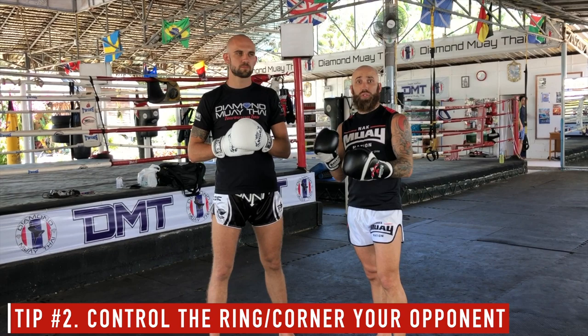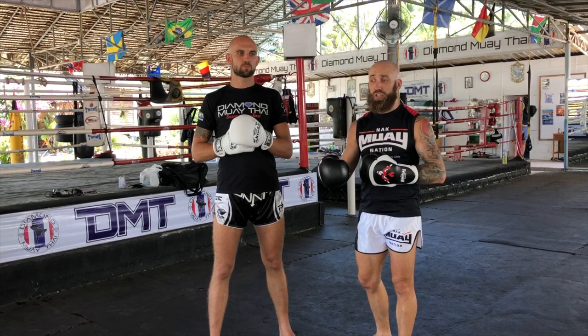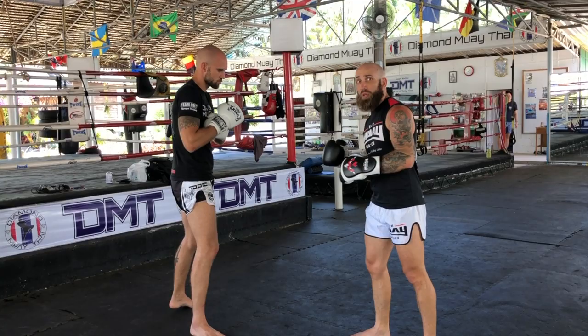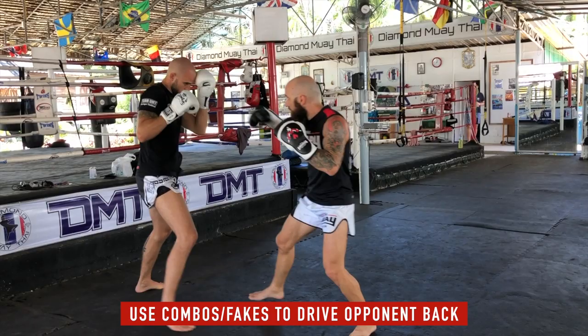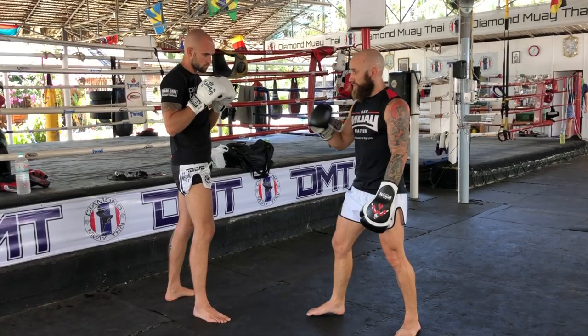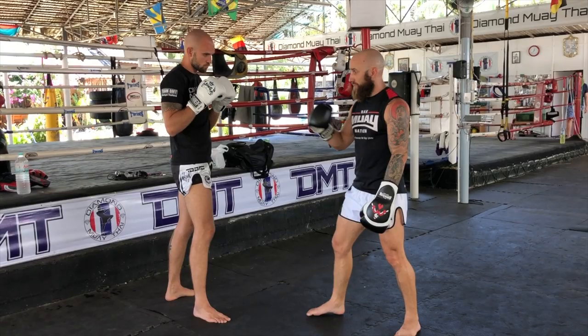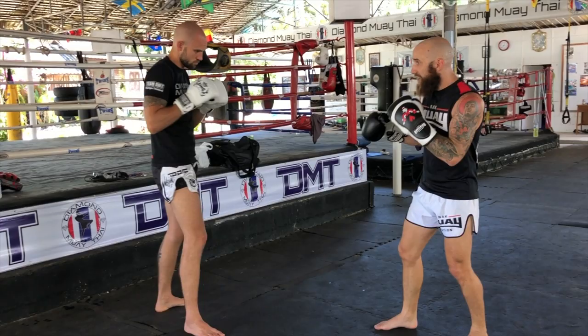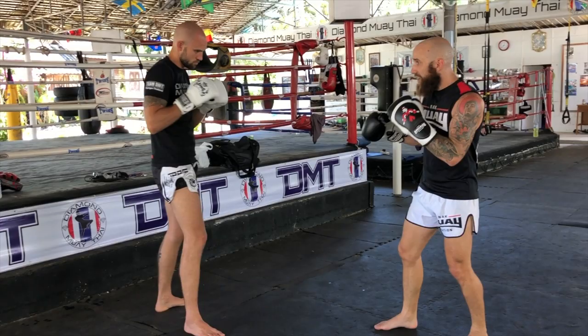The second thing to focus on is ring generalship — making sure you're controlling the ring and keeping him in the corner or up against the ropes where his range isn't going to be as effective. The idea is to use those combinations and fakes to keep him on his back foot and drive him back. The Thai are really good at using their teep to keep me off, so in order to make him lose his balance, I need to fake my in-and-out motion. If I'm faking in and out, ideally he'll throw a combination, I can make him miss, and then come back in.